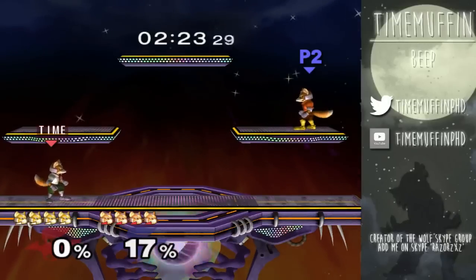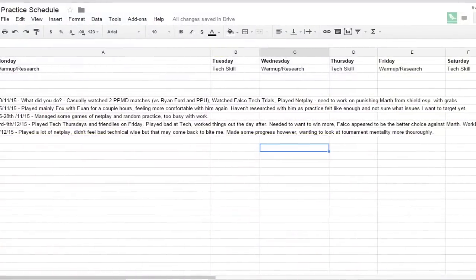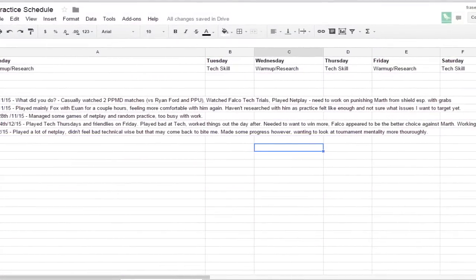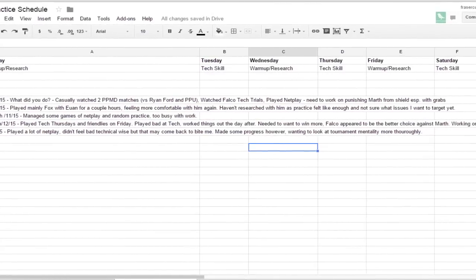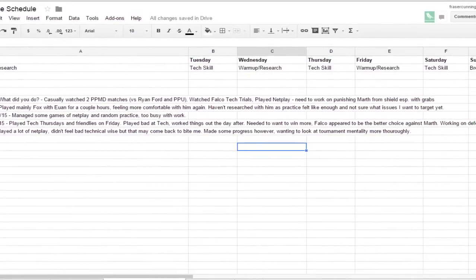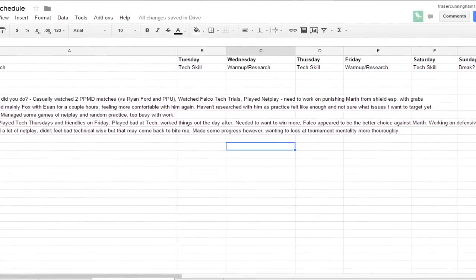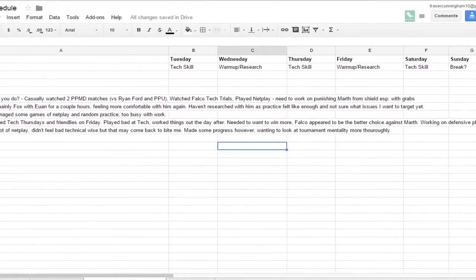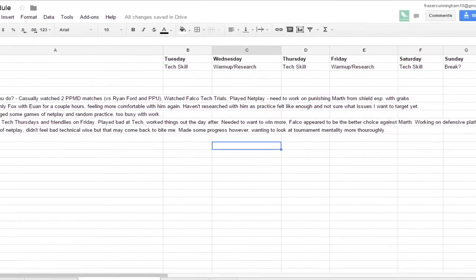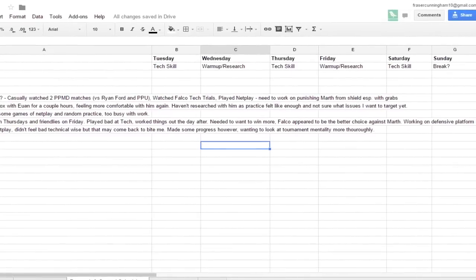It's very important that you tailor this to yourself and not just copy mine, but I think this gives you a good template to begin with. You can see how I like to schedule my days — it normally switches between a day of tech skill and a day of warm-up and research. This doesn't mean it's only one of those each day; it's just the focus. I would think about the game and make sure I was playing a human in some way. I also kept a log of each day, which always allowed me to look at small things to improve on one at a time — one of the keys to improvement.